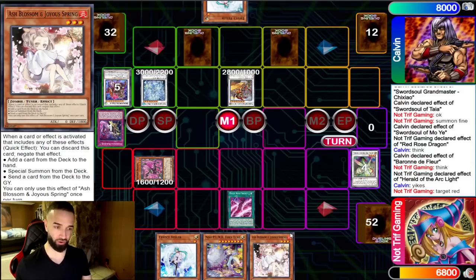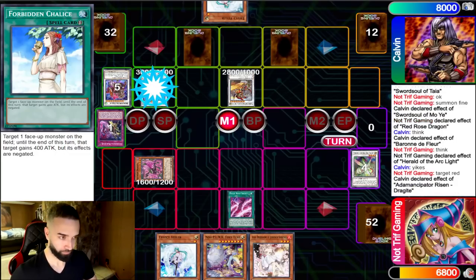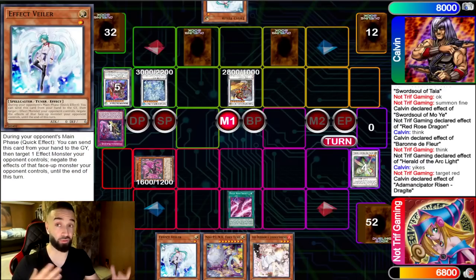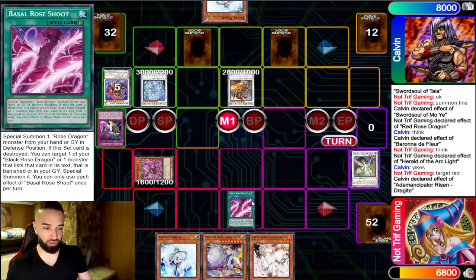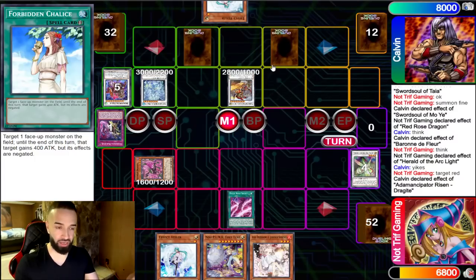If I had Basil Rose in hand with maybe a Rite or something, I was clearing this board no question. Now it's going to be very difficult. I'm thinking there's no Called By anymore, no Blackout — it has to be Imperm or Droplets. He opts to negate the Dragite, and I was very sad about that. I don't think he should have negated Basil — I played no spells, so maybe I was saving an E-Tele or a Rite of Armistice, which would obviously get negated by Dragite. That might have been a little premature. But he has so many negates that just using one is fine, and he may have done the math that I had a hand trap negated by his play.